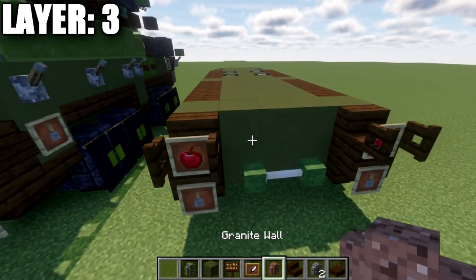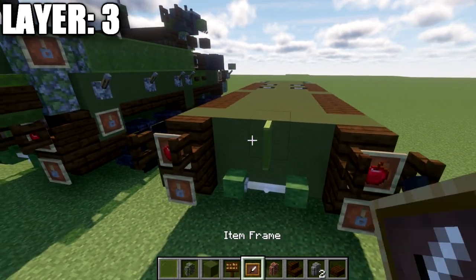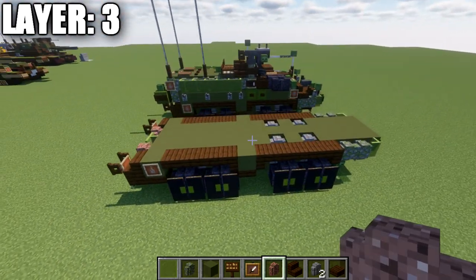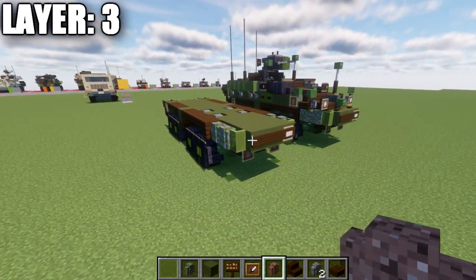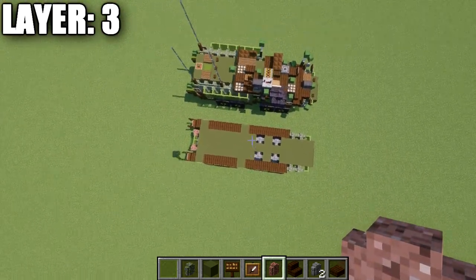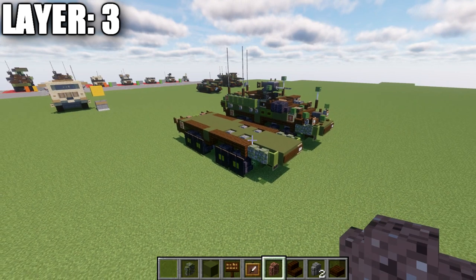Place a green stained glass pane in the center, followed by granite walls to both sides. That wraps up what we have for layer number three. Here's a look at it from up above so far. We'll be going ahead and moving into our next layer, layer number four.